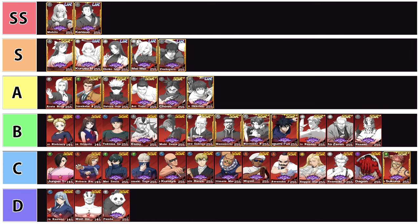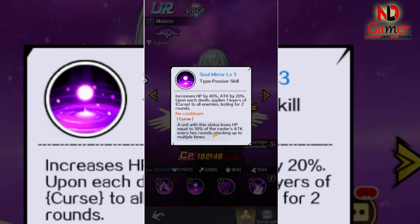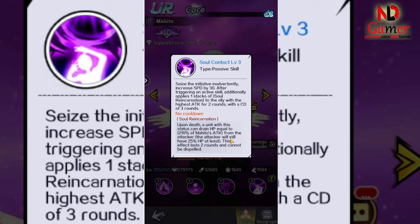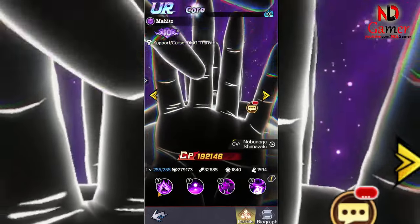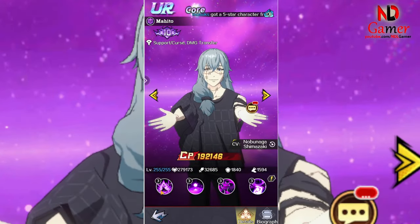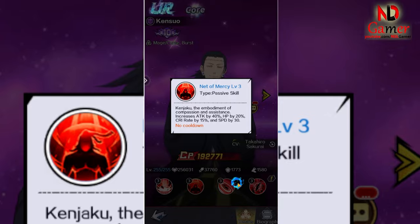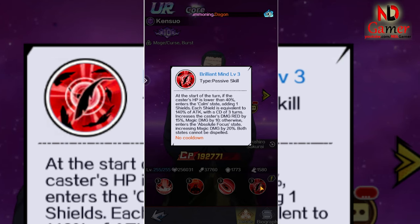Tier SS includes Kensuo and Mahito. Mahito is placed in this tier because she is an extremely versatile supporter — she can heal, curse enemies, swap damage, and apply various other effects like reducing the enemy's attack, which increases the team's survivability. Kensuo is an extremely powerful mage capable of inflicting various effects on enemies and dealing a tremendous amount of damage. He primarily focuses on targeting enemies with the lowest HP and dealing damage based on the highest percent of HP, making him an excellent character for both boss battles and PvP encounters.